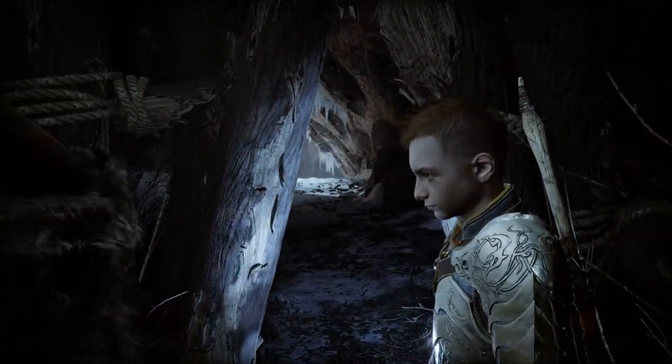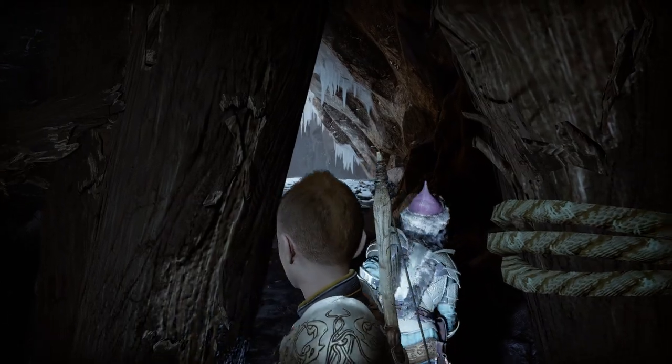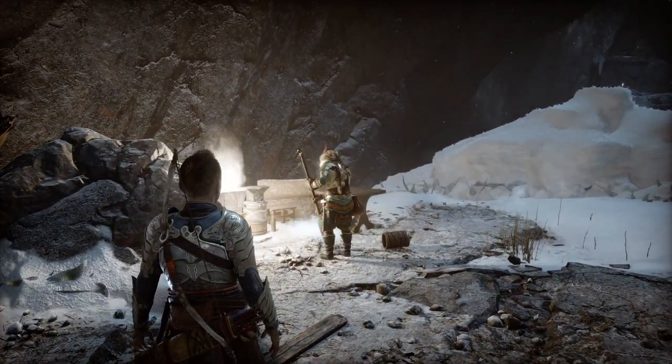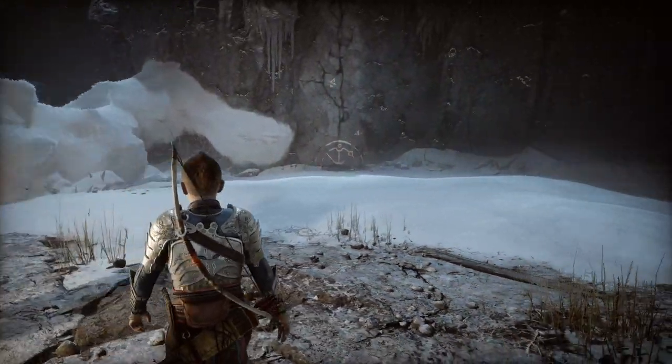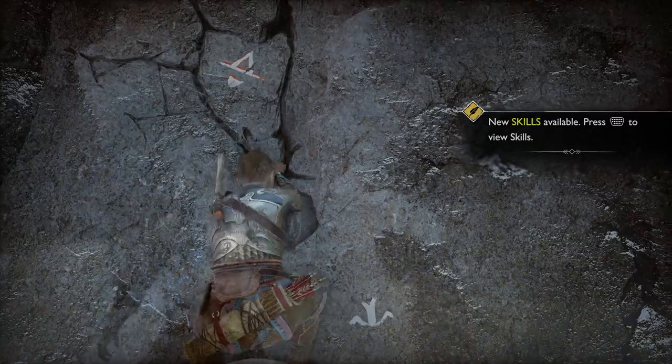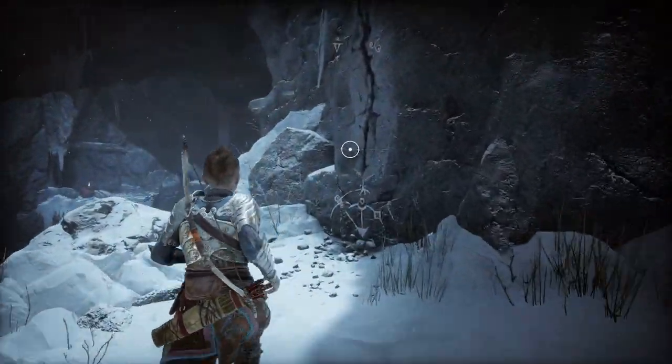From the coffin, just to the left of it, use your sonic arrow to proceed. Squeeze through this gap and there's going to be a short cutscene before you can proceed further into the quest. Sindri is going to set up shop after that cutscene, and directly across from him you can climb this wall to continue. At the top of the wall, there's another wall to climb.